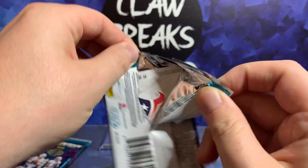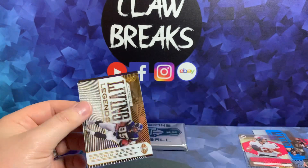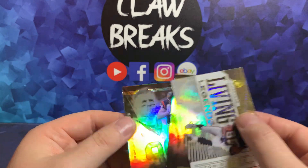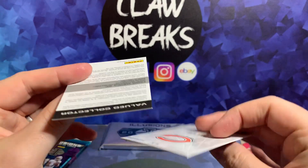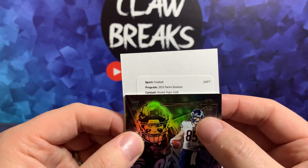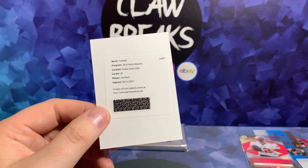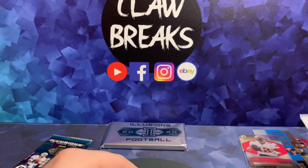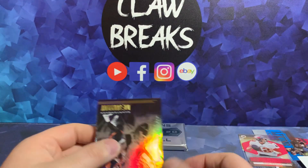Next up we've got Colk Met — looks like we have an auto here so I'm going to put that down. We've got a Living Legends Antonio Gates, Todd Gurley, JJ Watt, and we've got a redemption. Redemptions — alright. So Colk Met tells us this is a football card from Illusions, Rookie Signs Gold — a low numbered card, I think number 45 — Joe Reed. Joe Reed, not the amazing rookie we wanted but hey. Gold might even be to 10, I'm not entirely sure.